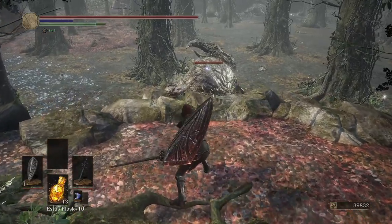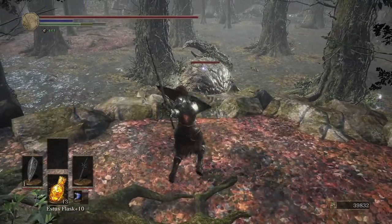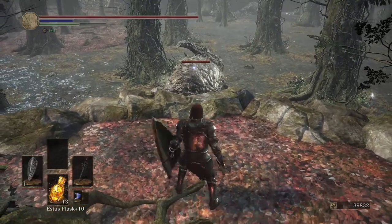The first combo you should remember for this basic training is: light attack, weapon art tap, then block using a shield.